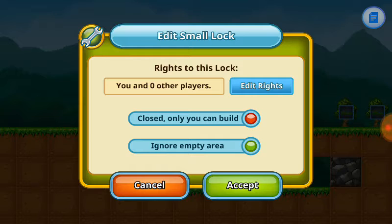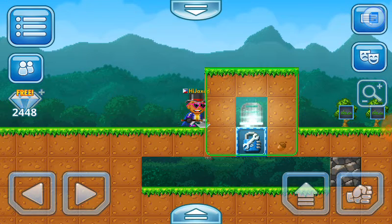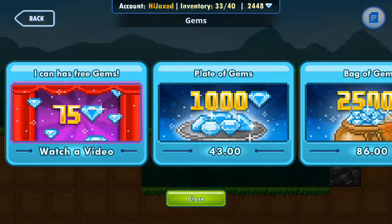Now, you wanna get a small lock, and the way you can do that is by pressing the gem plus icon, and pressing the icon that has 3 gems. Watch a video — it gives you 75 gems. After that you wanna get the daily bonus, and hopefully you get 25 gems at least.